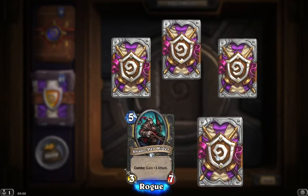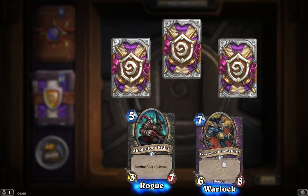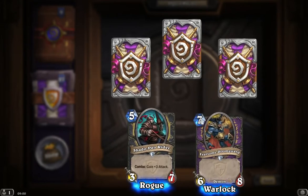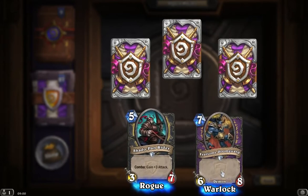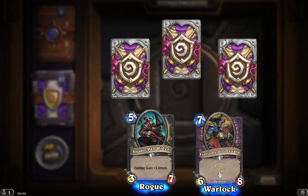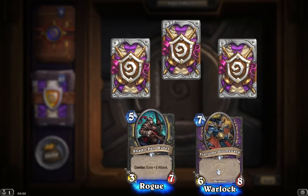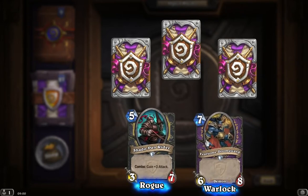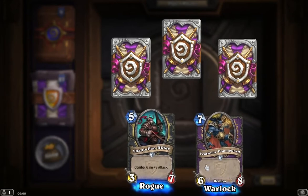Now we get a Fearsome Doomguard. I've seen this one before. 7 mana, so it's quite expensive — worth 6-8, nothing special. So you won't make an immediate impact on the board, but you will have some synergy with other demon cards such as the void cards. But at 7 mana, there's maybe better legendaries you can actually play, such as Dr. Boom.